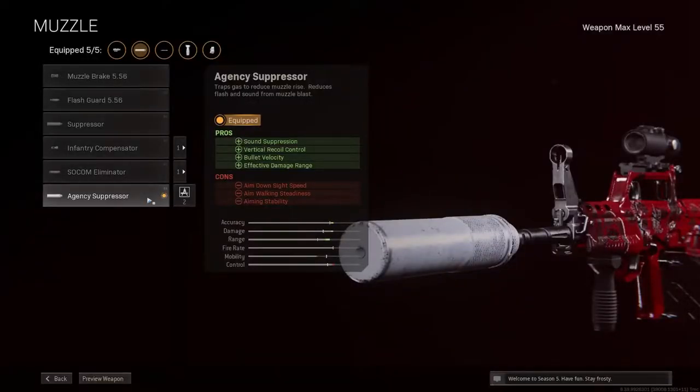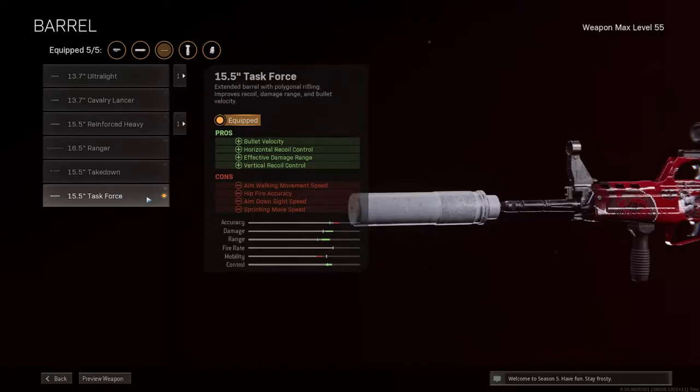The first attachment is of course the Agency Suppressor. This will give you sound suppression, vertical recoil control, some bullet velocity and effective damage range. After that, the Task Force barrel — this will give you the best bullet velocity and effective damage range combination. You can also go for the Ranger if you prefer bullet velocity, but the Task Force is in my opinion a little bit better.